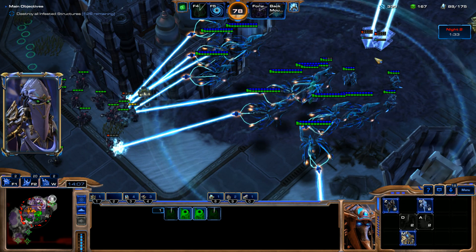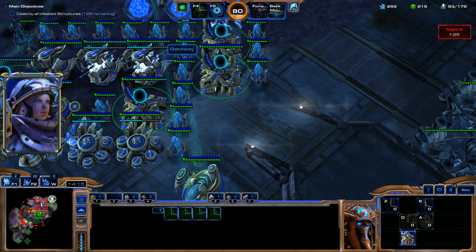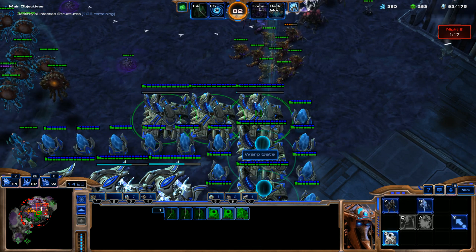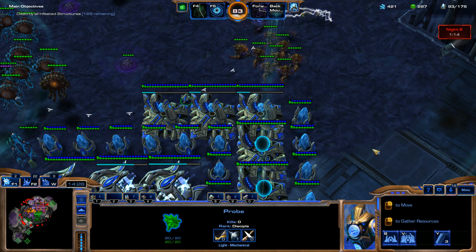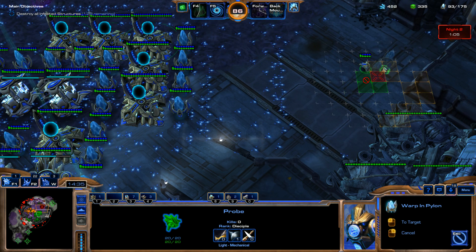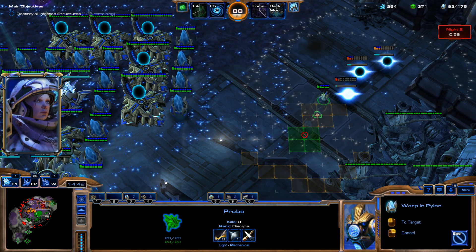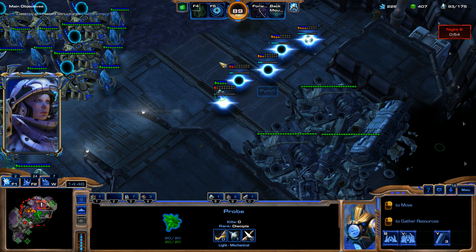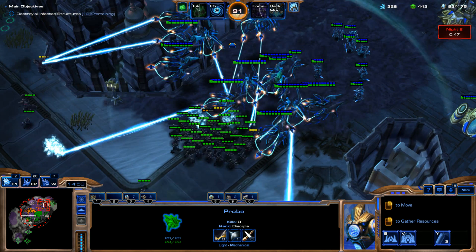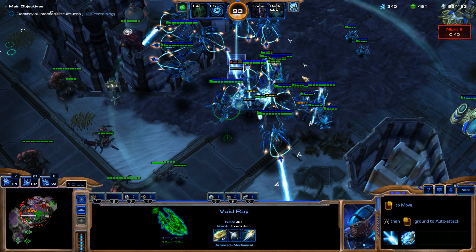I'm just going to keep on building these Centurions. I'll put these guys into the Hotkey again, then start making some Warp Gates, and I think we'll actually start making some Photon Cannons — a wall of Photon Cannons over on this side — because they're eventually going to come in over here and we need some extra defense. Amon's coming at us, I guess. Lots of these guys coming in — we're going to throw down some more Centurions and get some more Void Rays out.